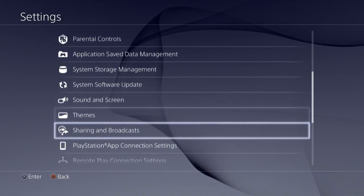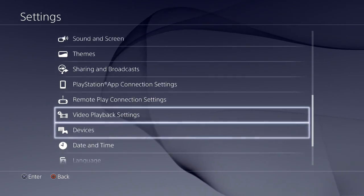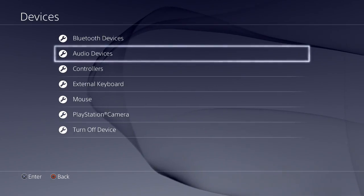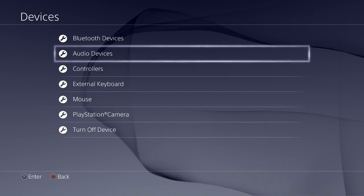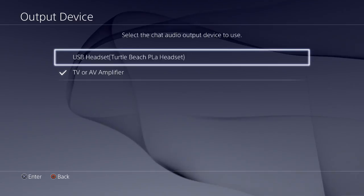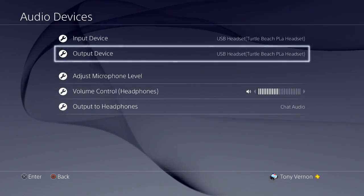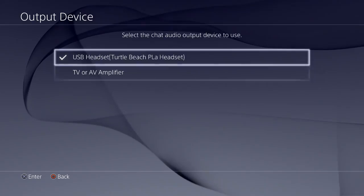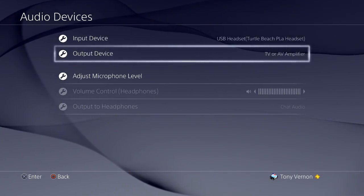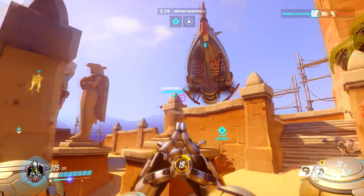All you want to do is go to Settings, then go down to Devices. When you click Devices, this menu will pop up — if it doesn't, you're probably on PS3 or Xbox. Go to Audio Devices. I just have a Turtle Beach headset going. Click Output Device and set it to TV or AV Amplifier. This will take the party chat and make it go through the TV.